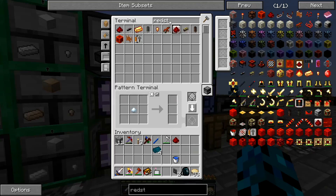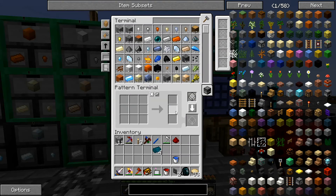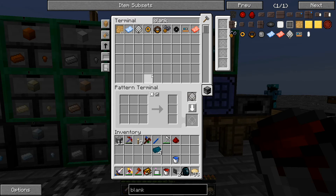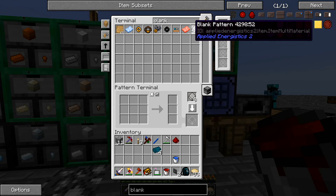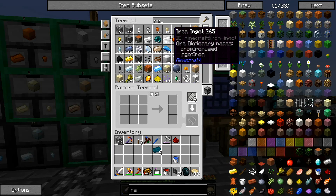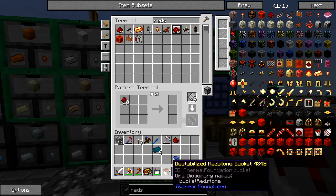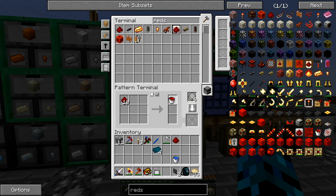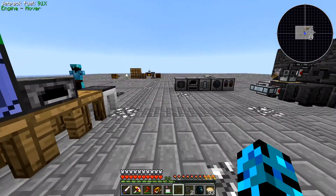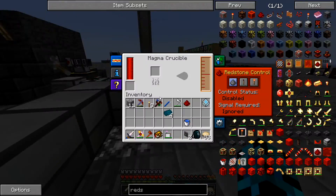And then we're going to make Redstone. First, let's get our bucket. So first we want to teach it — let's also get some more blank patterns, by the way. Can we get like ten of these? Yes, we can. It got stuck on something, but that's okay. So Redstone — we're going to get 1, 2, 3, 4, 5, 6, 7, 8, 9, 10 — is going to yield this, if I'm not mistaken. And we're going to have to hook up another interface onto our — let's move this guy a little bit over here — onto our Magma Crucible.